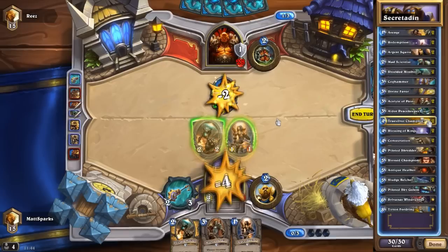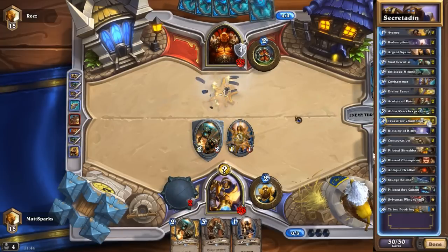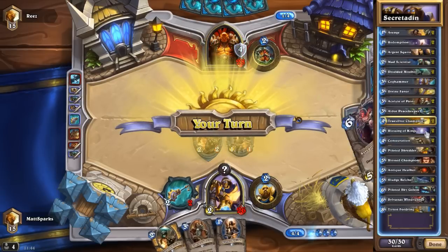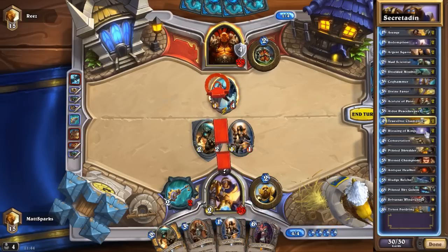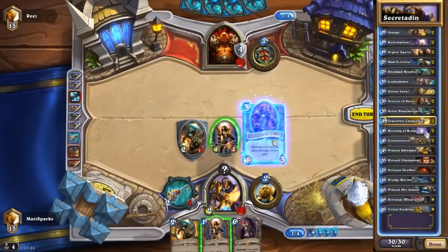Two Truesilver Champions, because what would a paladin deck be without a Truesilver Champion - or two in this case. Really great card, 4 attack, restores 2 health, fantastic. We have two Blessing of Kings. When comboed with Avenge, this can just lead to ludicrous damage from very small minions and you just get super value. I usually use Blessing of Kings to buff something to get rid of something big or something that could be potentially scary. Sometimes I've gotten to use it as a finisher, but not very often. Using it to get more out of my minions is really, really good.